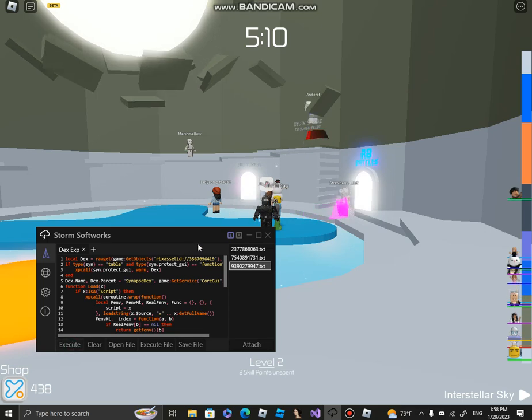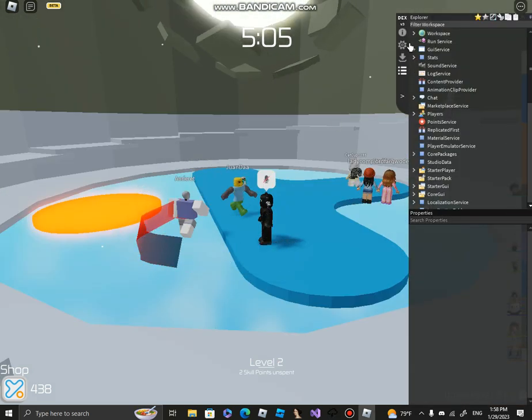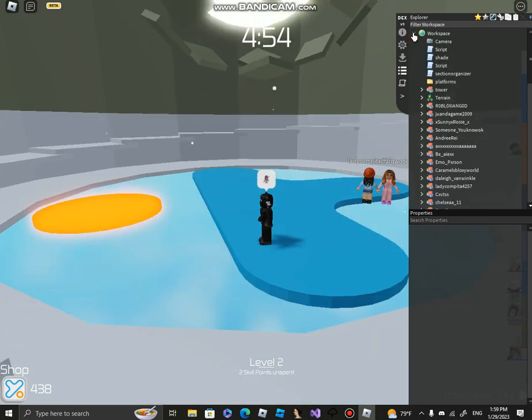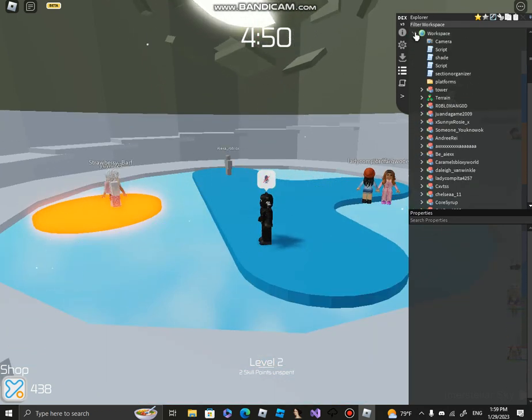Run Dex Explorer. Dex would work — you've got Dex. Go to Workspace. If nothing loads on Storm it should, but if nothing loads then use another Dex, maybe Dex V1 or Dex V2. Go down there and locate where your tools are.